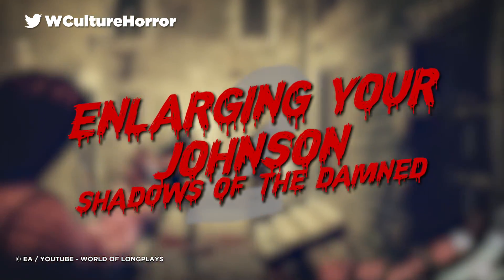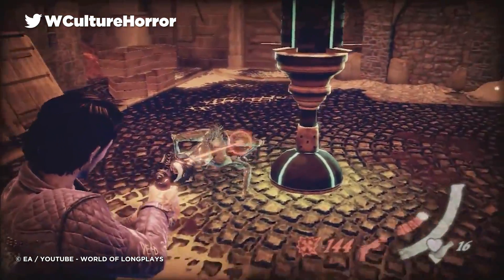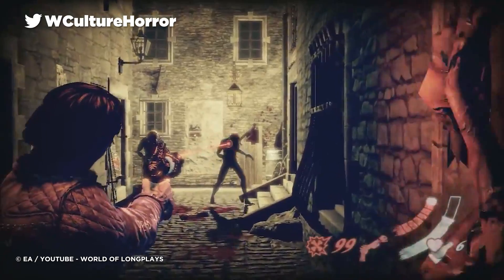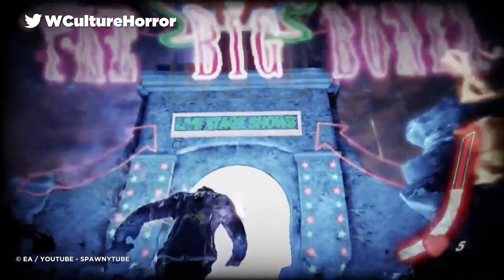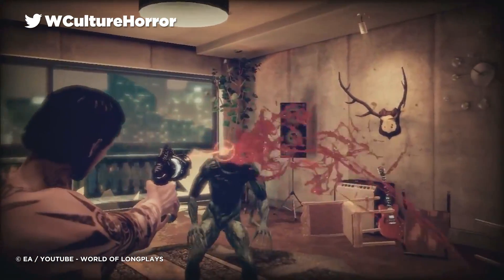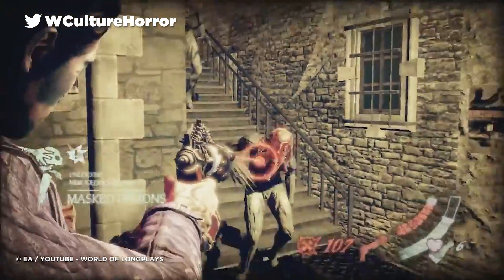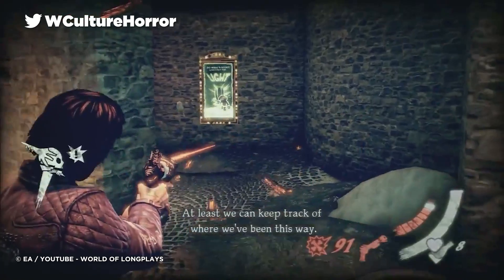Number 2: Enlarging Your Johnson – Shadows of the Damned. Very few opportunities in life present themselves to talk about how a video game drops the entire premise of guns just appearing phallic and instead out and out tells you that the gun in your hand is your dick. So of course I'm going to relish talking about Shadows of the Damned. Johnson, your sentient floating skull of a friend, is at every turn almost ham-fistedly referenced with sexual innuendo when he's a weapon — it's impossible not to see him as Garcia the Demon Hunter's penis. His base form is literally called the Boner, so it's hardly subtle.